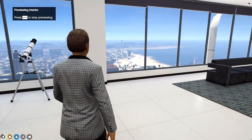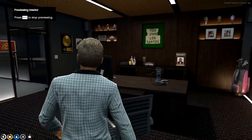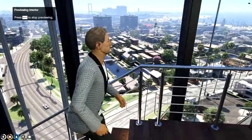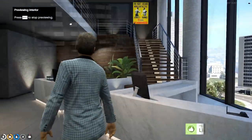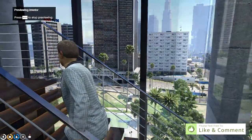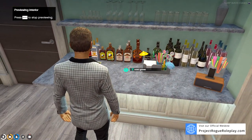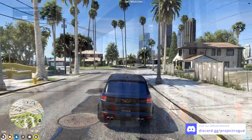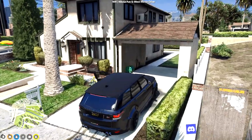This housing update was a blast to work on and we are so proud to present it. What you are seeing here is quite literally only five percent of what we are bringing. We are bringing 40 plus properties that you will be able to see out of, so it's quite an extensive update. This is just one portion of the housing update, and the instancing is a big feature. Next we will show you the revamped shelling system.